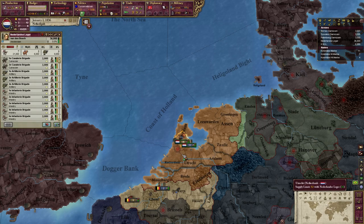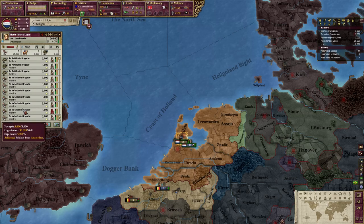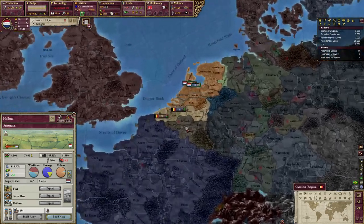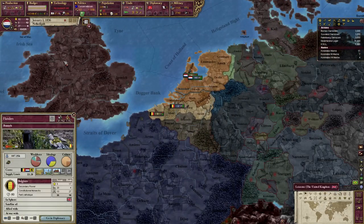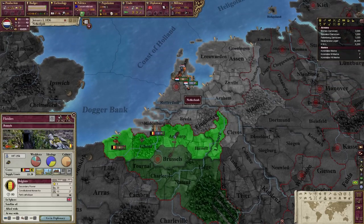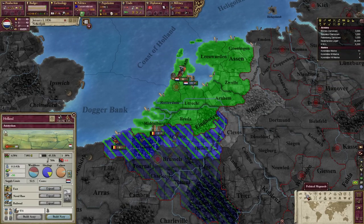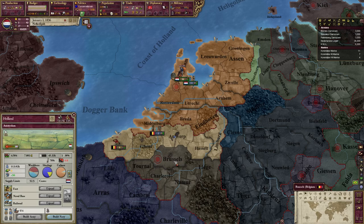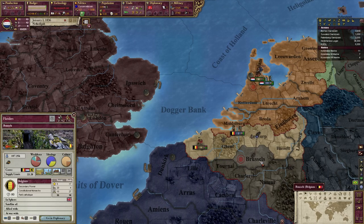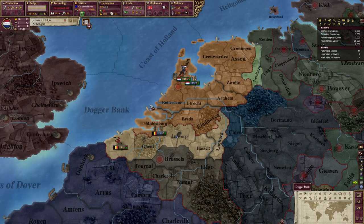But yeah, here we are in the nation of the Netherlands - the most cucked kingdom on the European continent. When was the Belgian revolution? I think six years ago, in history anyways. Yeah, six years ago we lost our southern holdings, and so the United Kingdom of the Netherlands is now just the Netherlands. Not optimal. Even worse, the Belgians are very good friends with the British, making the reconquest of the Belgians rather difficult.